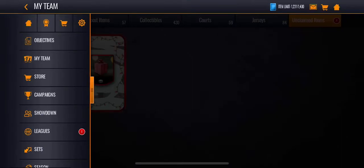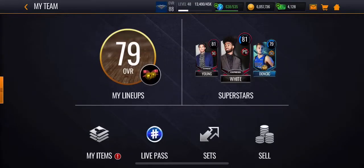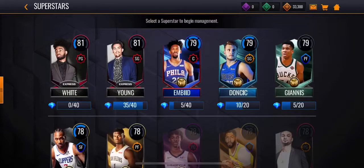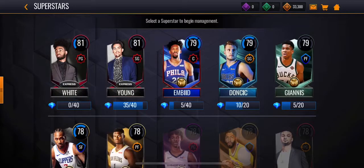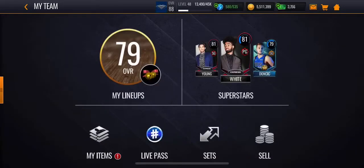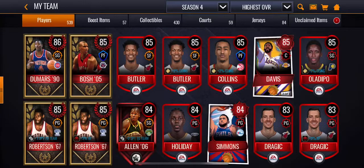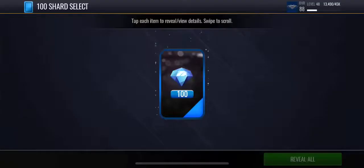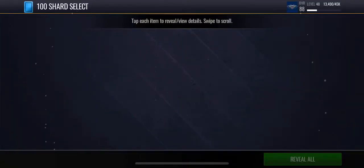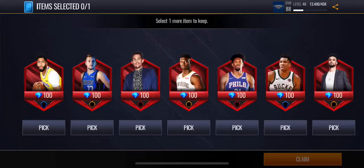Got those 100 tokens, we're going to see who we're going to pick. The superstars really mean nothing. I might just get Luka — because he has that shooting thing. I forgot what it's called. I'm just going to get Luka. Let's just pick him.